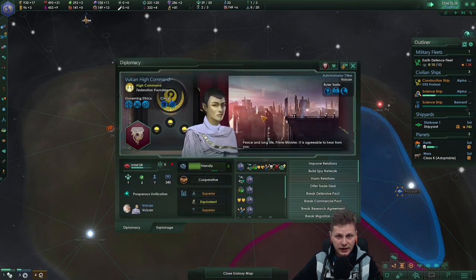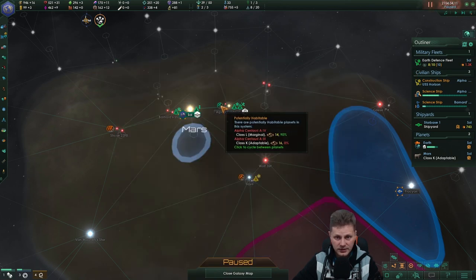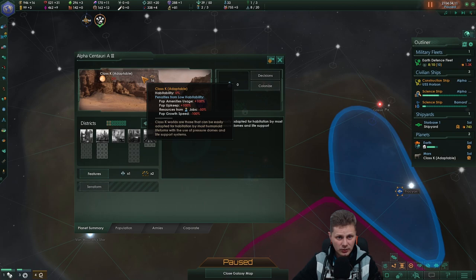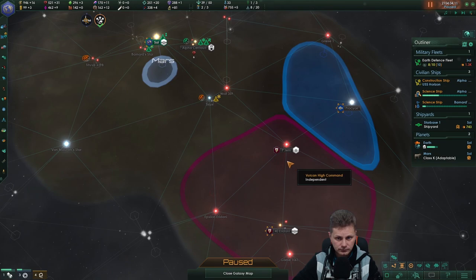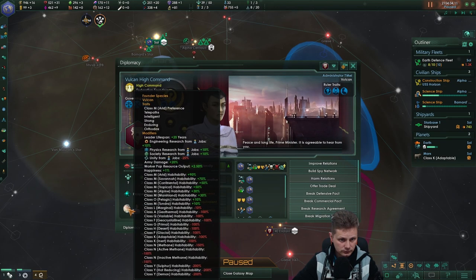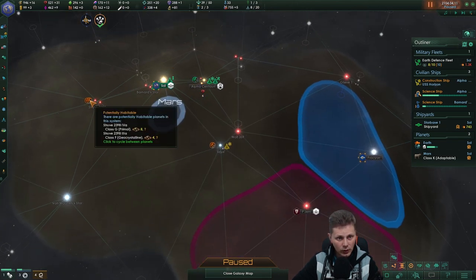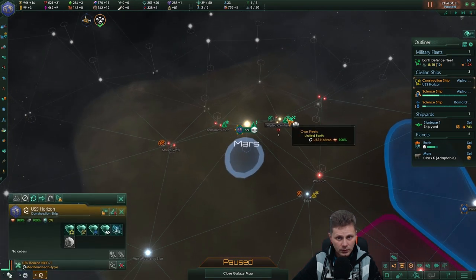We need a migration treaty with the Andorians, because I don't think the Vulcans use cold planets. There we go — we can now colonize them. What is the other planet? Class K — okay that's a negative 100 for them as well. At least we got one planet in there.